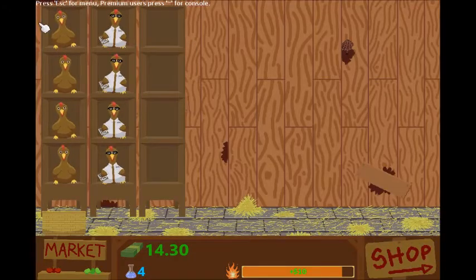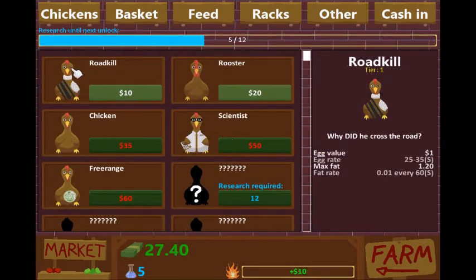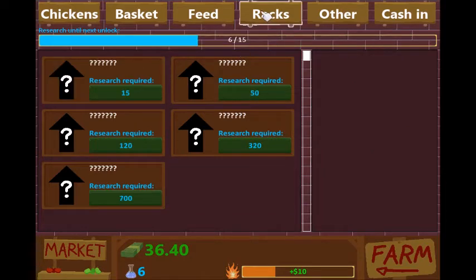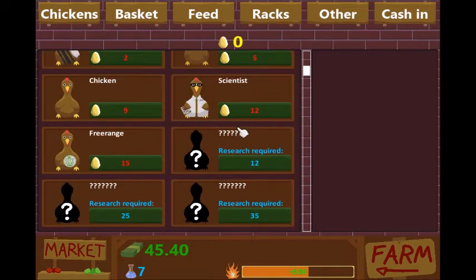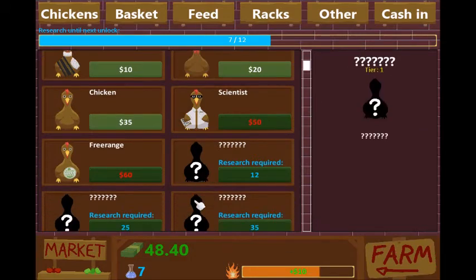Let's go back to the farm. If I click on him it's gonna buy one, I don't want to do that — I want to sell a chicken. Basket teleport allows the basket to go from first to last place, I don't need that. Research required. I can't really cash in — so it looks like when you buy a chicken you have a chicken. There's gotta be ways to upgrade them — the cash in is just what you sell, right? We'll figure that out.